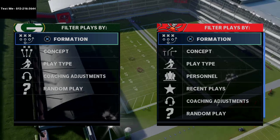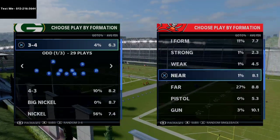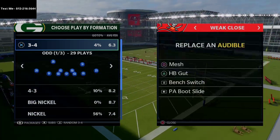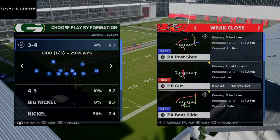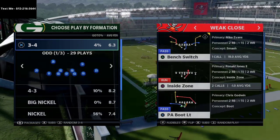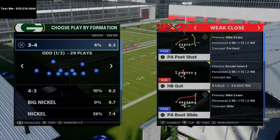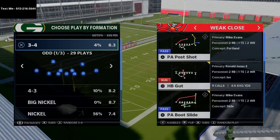Those of you in the text membership know I've been running a lot of West Coast lately. One of my favorite formations in critical situations from a running perspective is Week Close. As you can see, they have a Fullback Dive, a Halfback Gut — two very good running plays — plus some decent quick passing plays. We're going to go over one of those today. This is specifically for man coverage, though it can beat zone coverage as well.